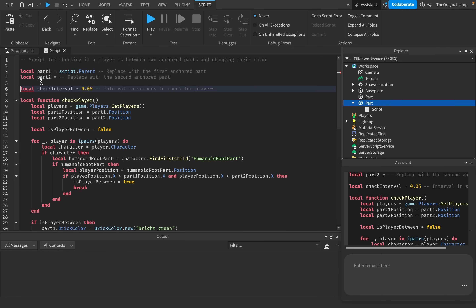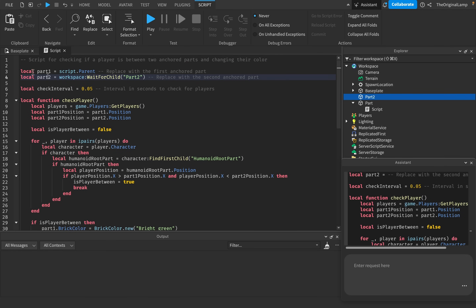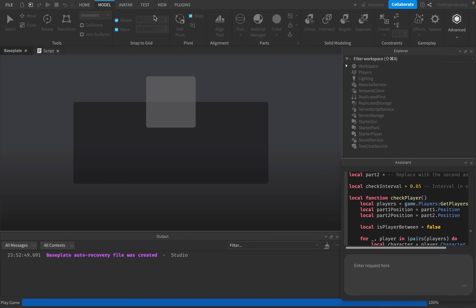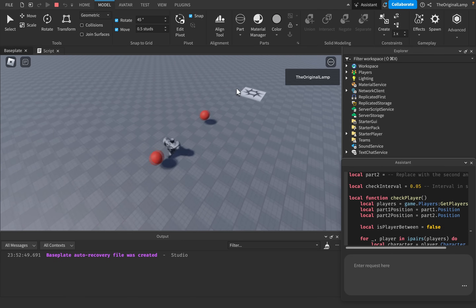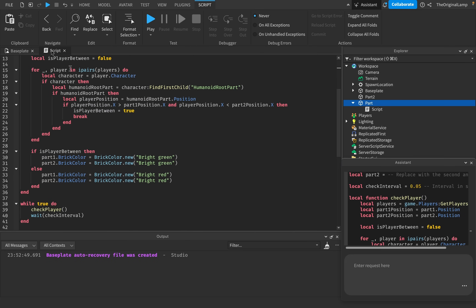Okay, that's interesting. Let me see if this works — right now the parts are here and it doesn't work. Okay, so the parts stay red. We found the first thing the AI cannot do properly. Wait — check interval is 0.05, I set all the parts to be correct. It checks if player position X is greater than part one position X and less than part two position X.